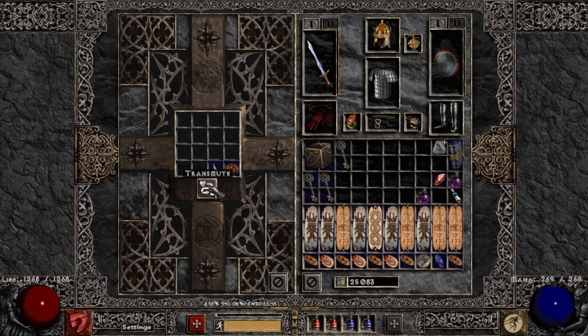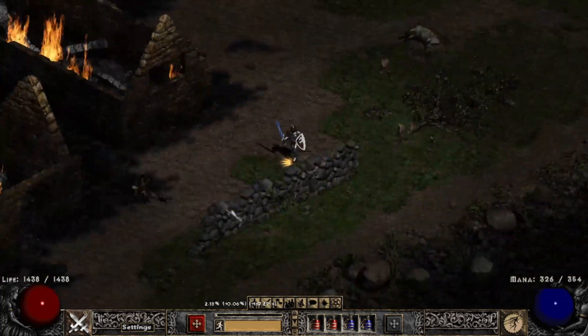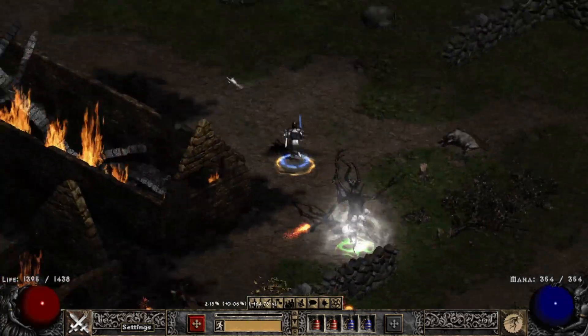Now on to Uber Tristram. My paladin is basically invincible — I was expecting not to die at all. There's absolutely no way this guy can die with that life tap proc.